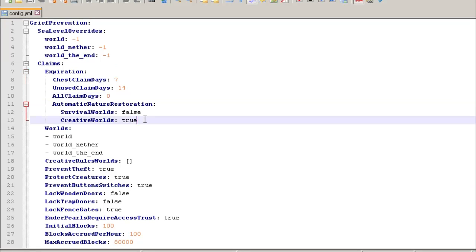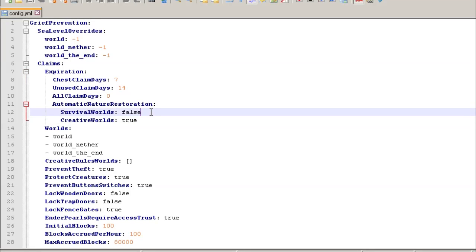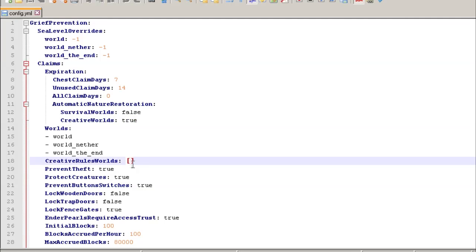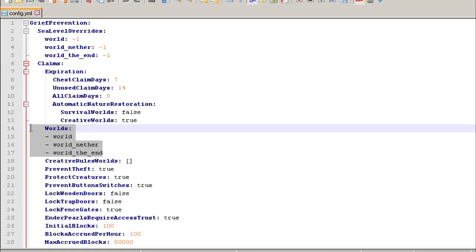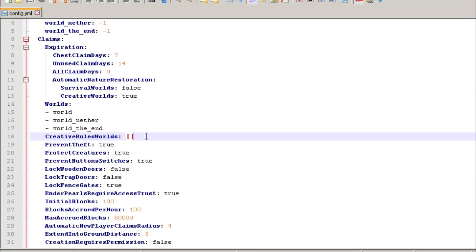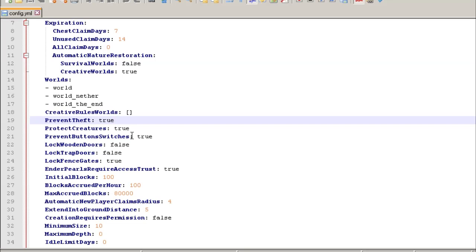By default, survival worlds will not automatically restore back to default when a claim becomes unclaimed, but creative worlds will — the justification being it doesn't take much work in creative. You can set the allowed worlds for this plugin, so if you have any worlds not named by default, you need to add them here. For creative worlds, when a claim becomes abandoned or expires, it resets back to the previous state. By default most options are set to true, but maybe you want to allow theft if you run a factions-type server.